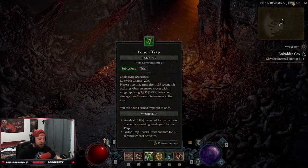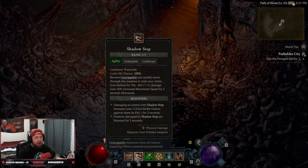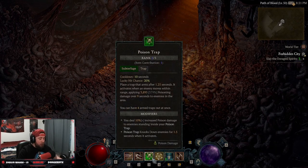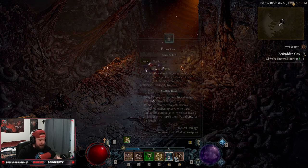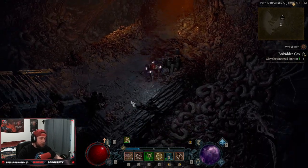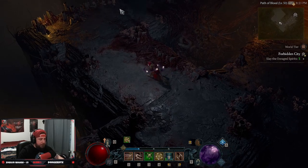For gameplay rotation: always keep Dark Shroud up, use Dash and Shadow Step to get around — use Dash first and save Shadow Step. Drop Poison Trap as often as you can, pop Puncture to get energy back, then run up and hit Twisting Blades once or twice, move to another enemy, hit Twisting Blades again, and let the blades return to you.